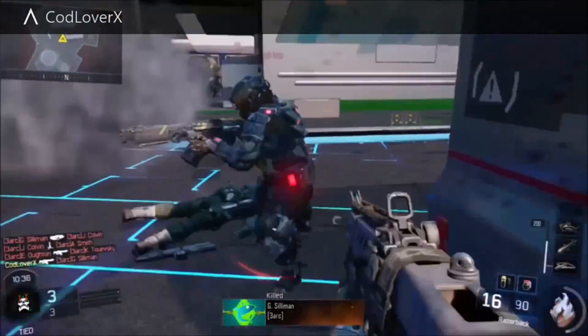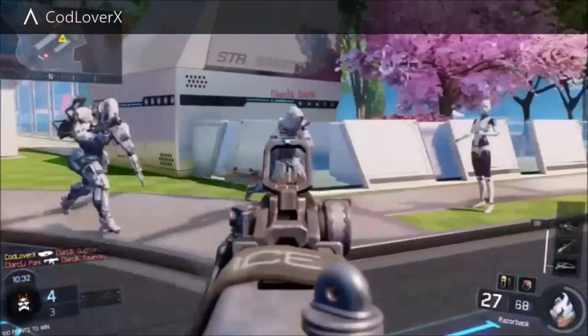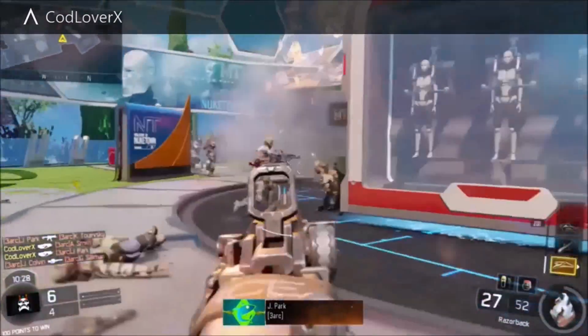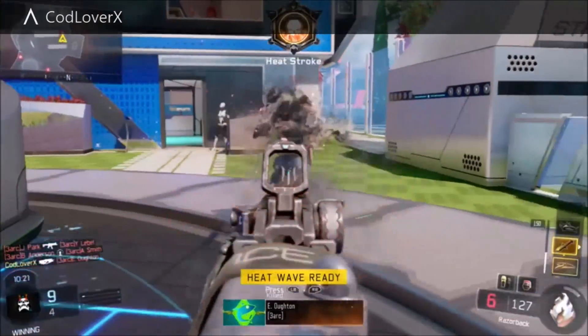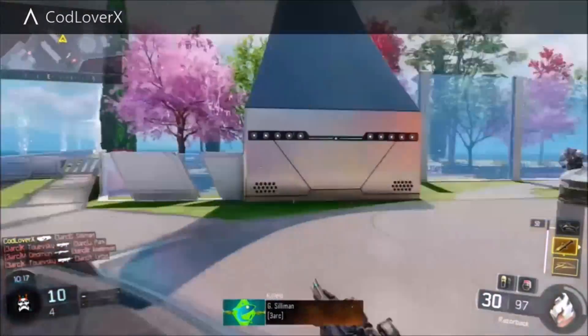Coming in at number 1 is basically the Heat Wave, also from the Firebreak. Firebreak's probably the best area for it. Basically what the Heat Wave is — it's kind of like a stun, but it's a lot quicker, so it's a better stun. You basically press RB and it just pauses everybody. It's a complete awesome ability, an awesome beast.